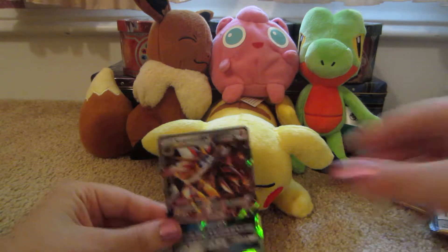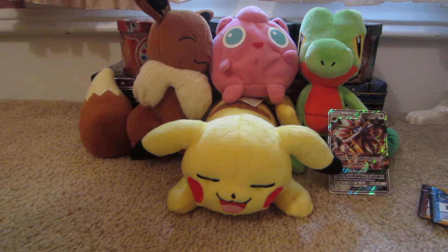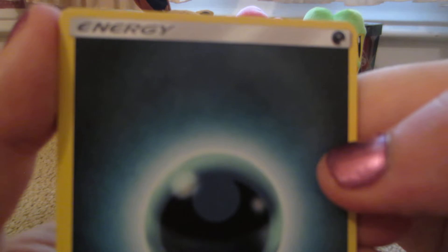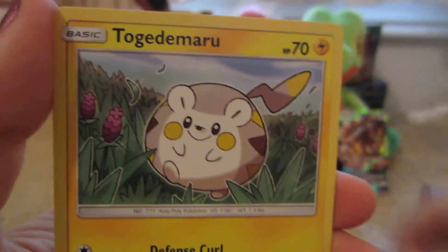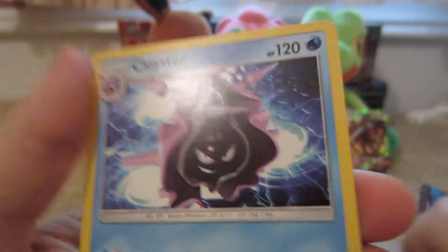Next pack. Darkness Energy, Alolan Persian, Bruxish, Rare Candy, Zubat, Popplio, Togedemaru, Shellder, Makuhita, Bounsweet Reverse which is a common, and the rare is a Clawitzer non-holo.